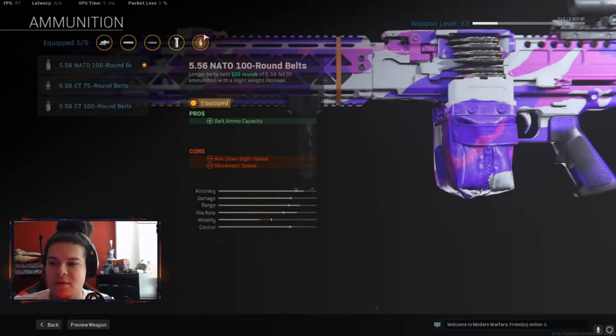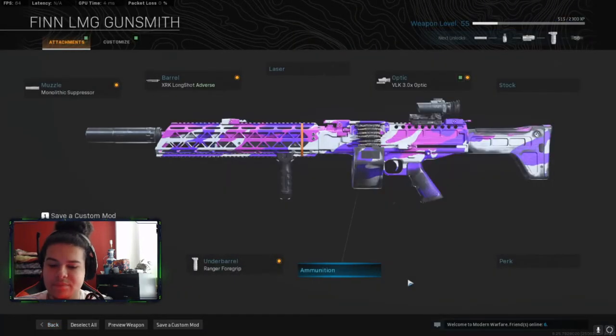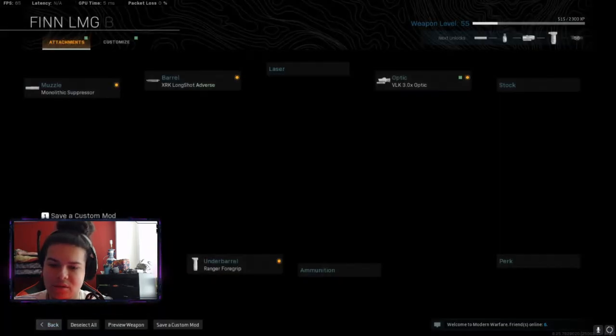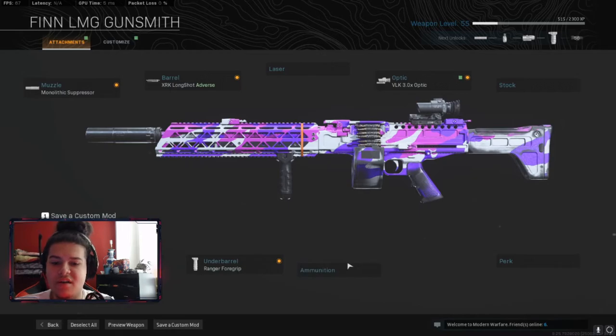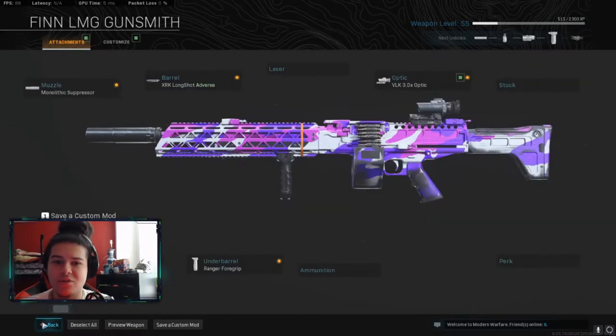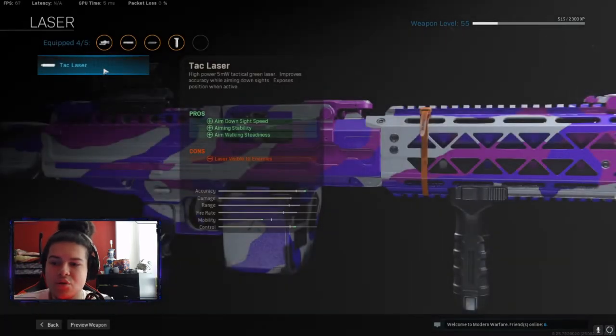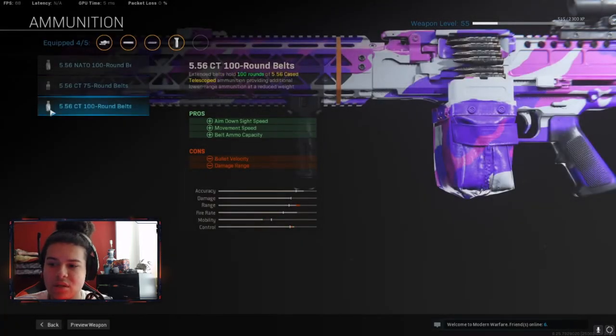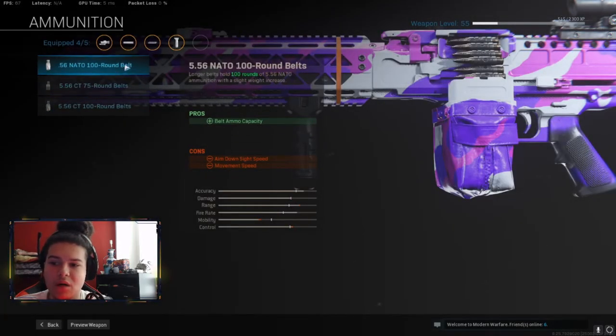For the magazine and optic slots, there are options. You can take off the 100-round mag, leave it at 75, and add an attachment like a tac laser. But keep in mind — this barrel eats up bullets because of the fire rate, so those 75 bullets go by super quick. You can rock a laser to make your gun handle quicker, or go with the 100-round belt.